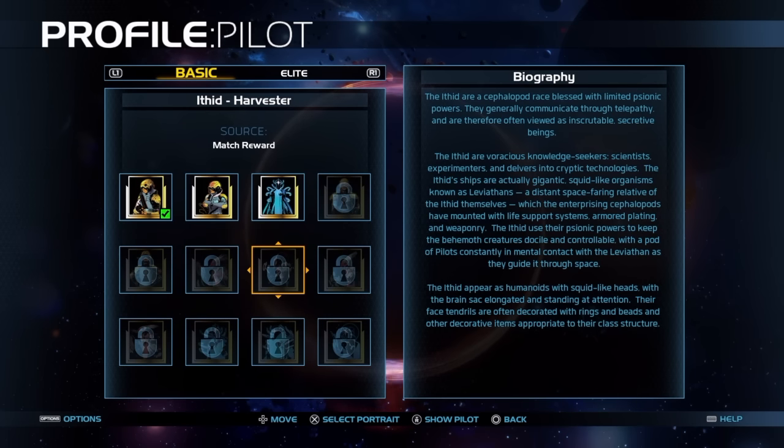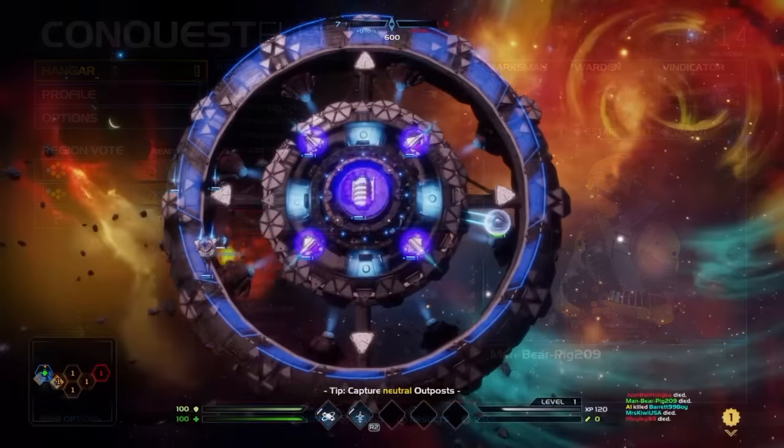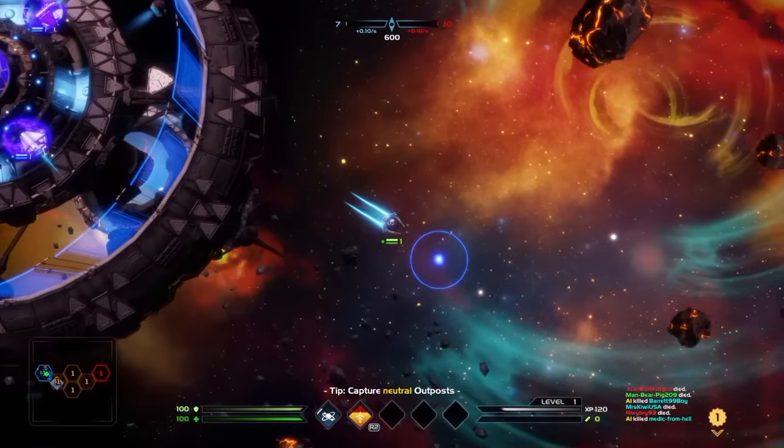If you want to go check the bios out you can, but I'm not going to do it because it's too long to actually read in this video. Now, even though this game doesn't have a story or campaign, it's a full-on multiplayer game. The three modes that this game has are Conquest 5v5, Conquest 10v10, and Escape Run.